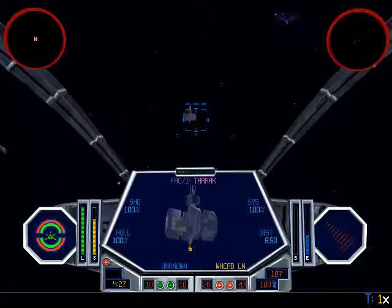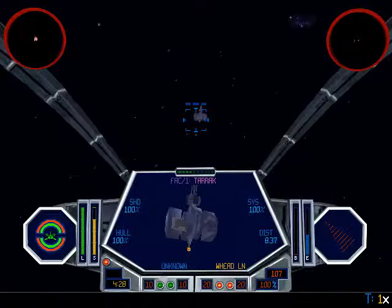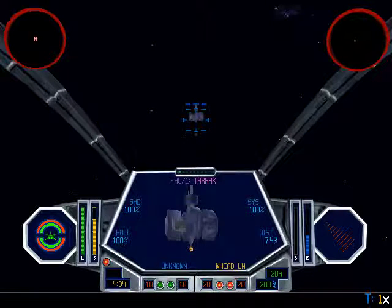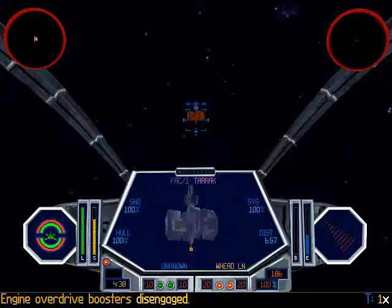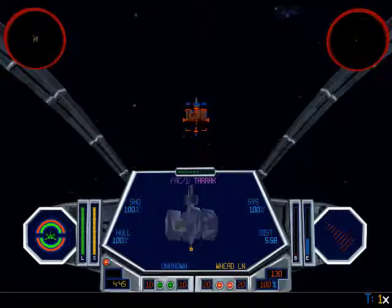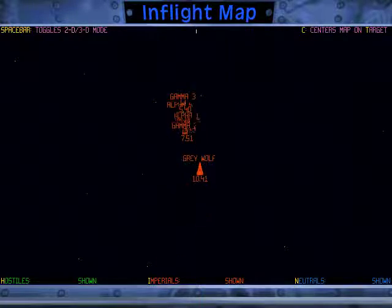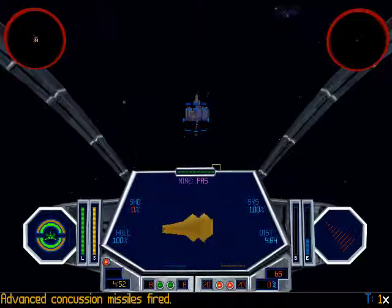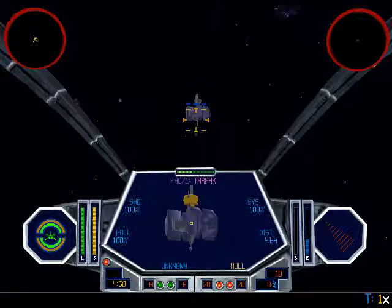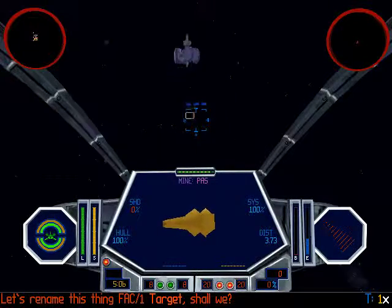Everything of the TIE Defenders is destroyed. Now we have a lot of mines to destroy — approximately 24. So let's go for the warhead launcher first; that requires kind of a full missile load. This is a patience mission, guys. The Grey Wolf is under attack — the Interceptors will handle it. Let's rename this factory as target one. Let's go for the mines. Remember to stay outside the facility's gun range — two kilometers.